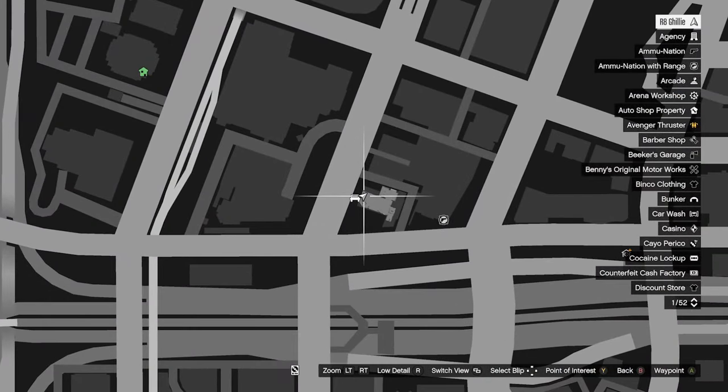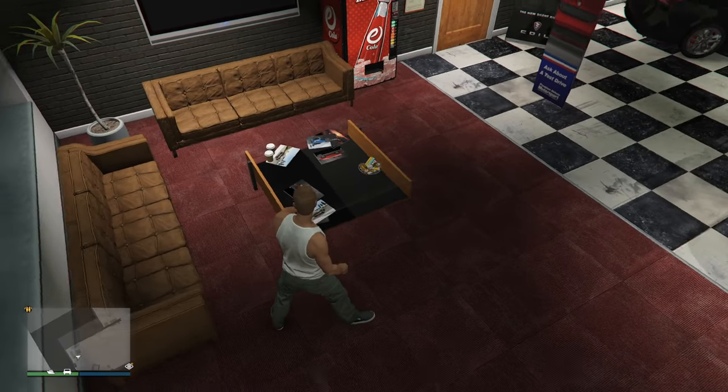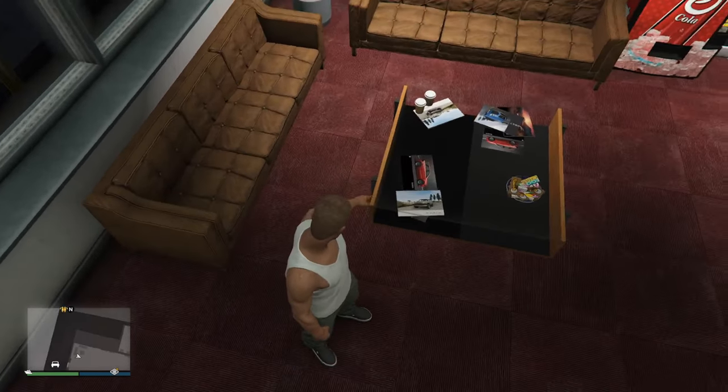The next location where you can find this is at Simi's dealership, and this one is very easy. It's just on the same exact table where the snacks are placed — shouldn't be too hard to find.